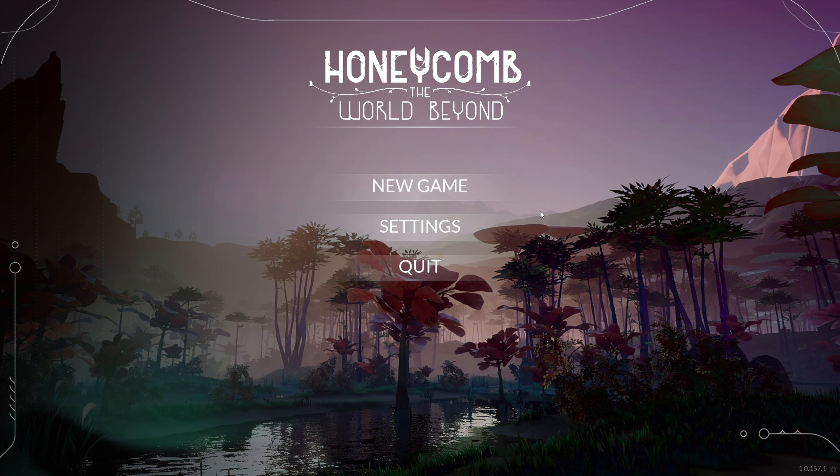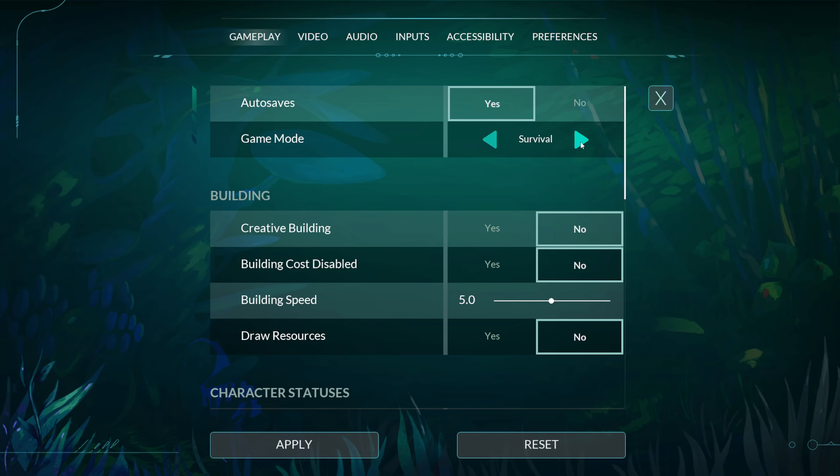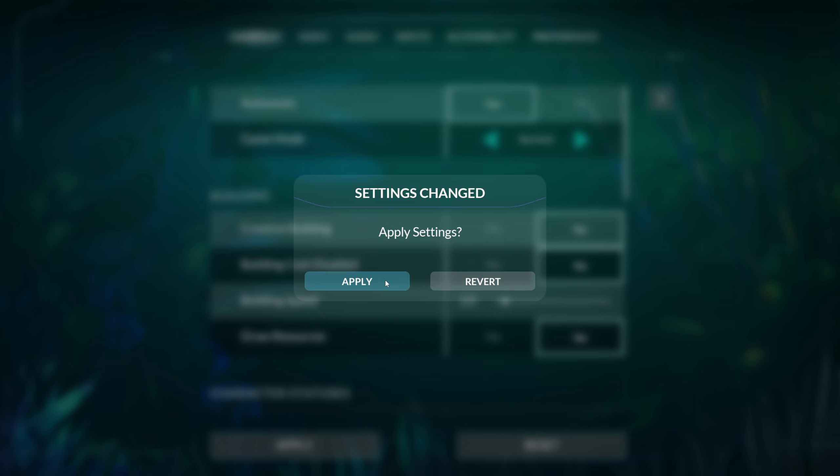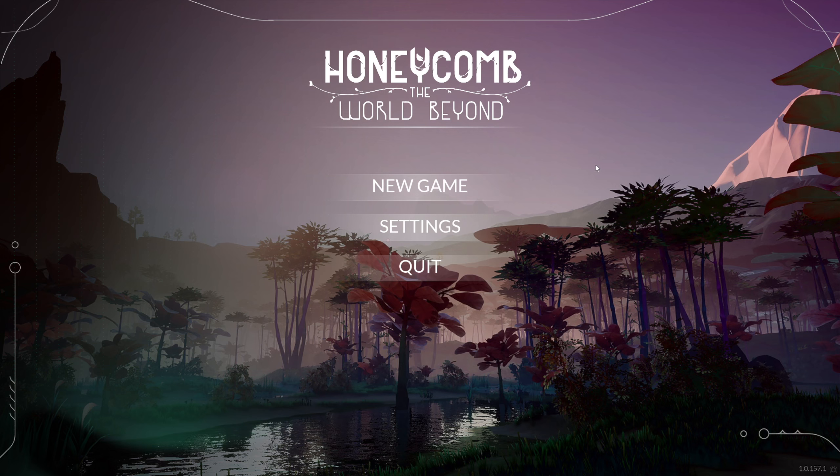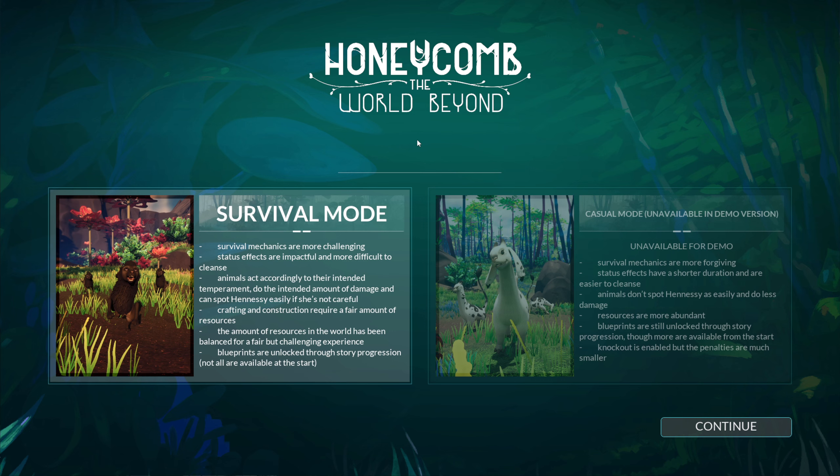So if we jump into the game we'll see the start menu. If you go into the settings you'll have survival, creative, or custom. Of course we will go with survival to see how it plays as a survival game, but if you want to be creative you can test out all the possibilities for crossbreeding plants and animals.